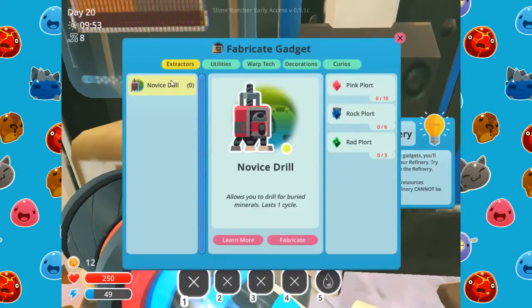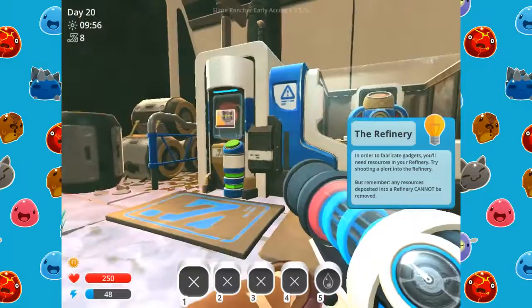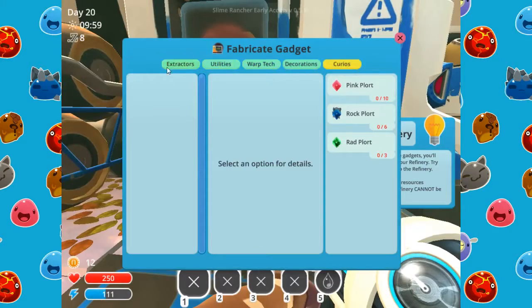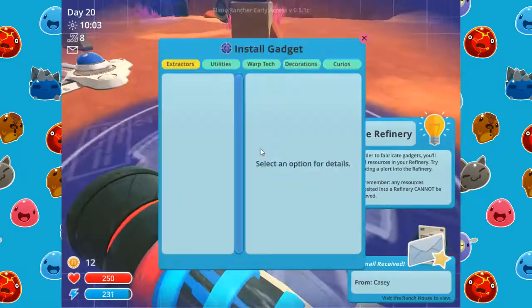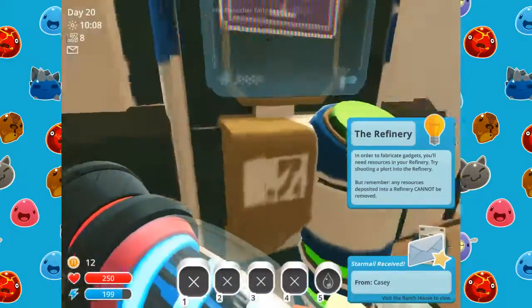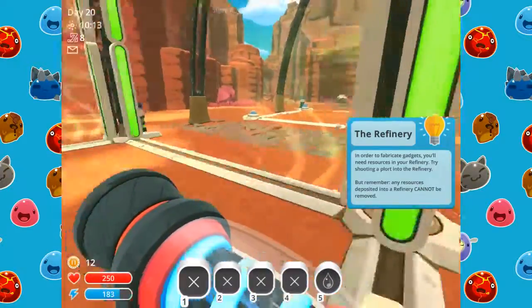I'm not sure how, but I think it just auto-learns the blueprint for you, and you need the materials inside the refinery to make it. We also need rad slimes — so I guess we'll mix pink slimes and rad slimes so we have the rock plorts. But we have all these things to build, and we can place them down. We just throw materials in, but we need a lot of money for blueprints and we need pink slimes.